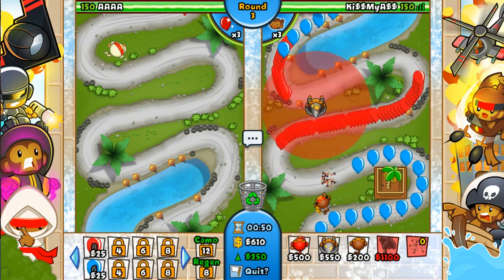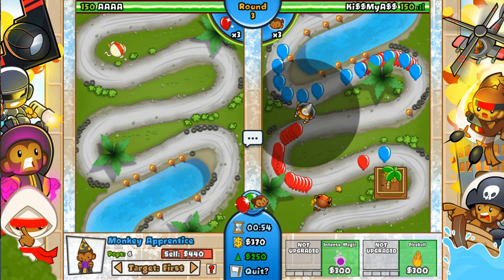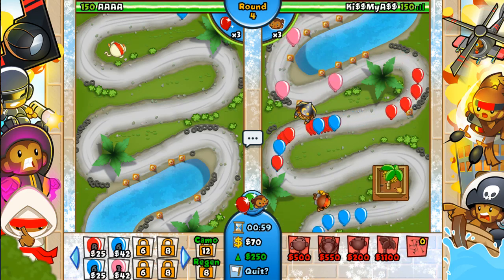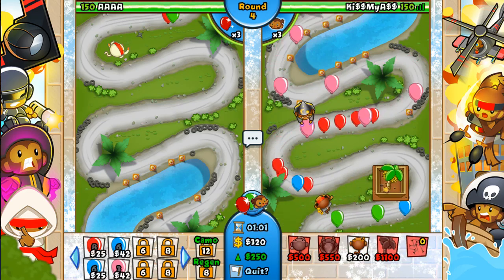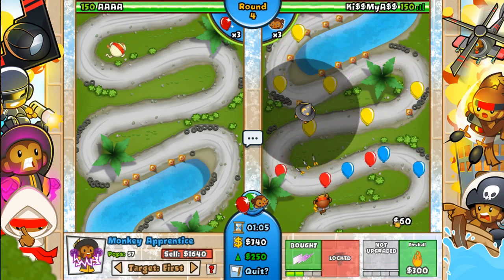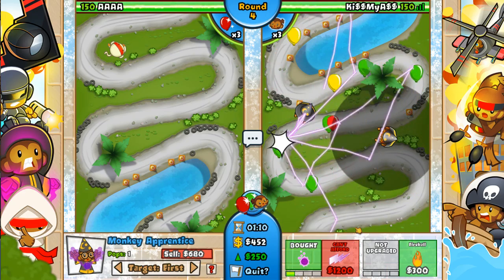I'm gonna put a little wizard apprentice right here. We just lost our spike, so we're gonna get the Intense Magic — how much is this, 712? I had to sell the farm for the lightning, and I'm actually gonna sell this and get another wizard for the Intense Magic.